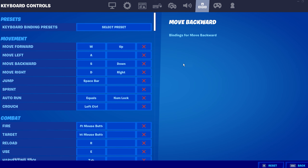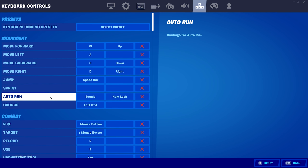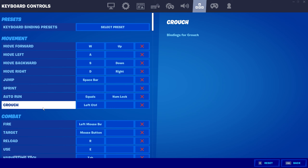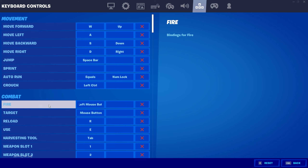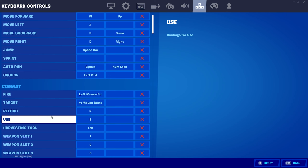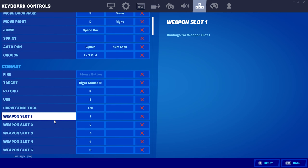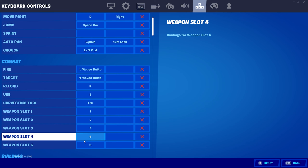Here are my updated keybinds. We have WASD for movement, space as jump, auto run is equals — that's just the default. Crouch is on left control now instead of left shift. Fire and target are obviously left and right mouse button. Reload is R. My use button, which is what I use to pick up weapons, is E. Harvesting tool is on tab. Weapon slots are on numbers one through five as always.